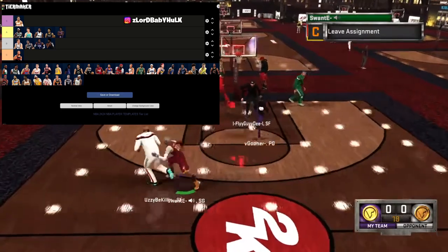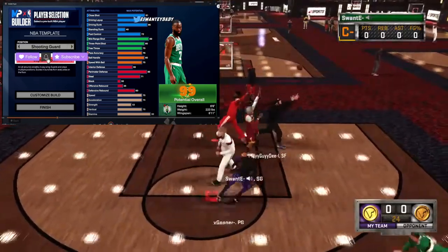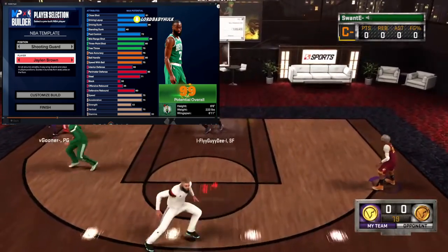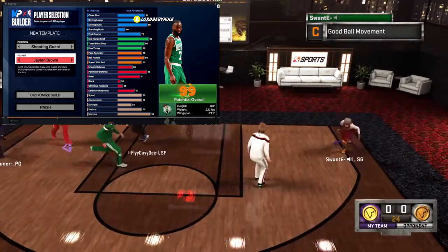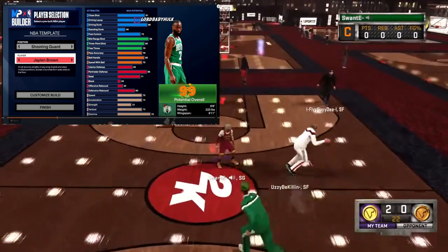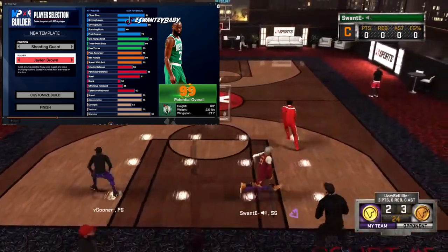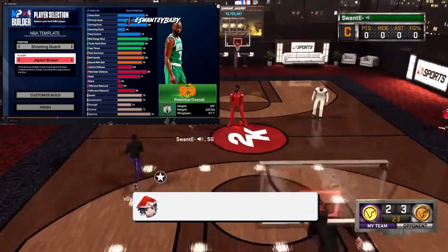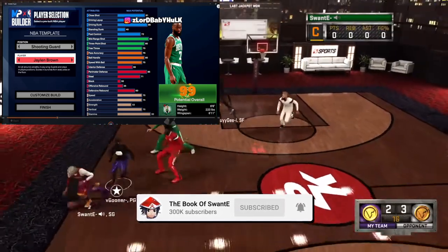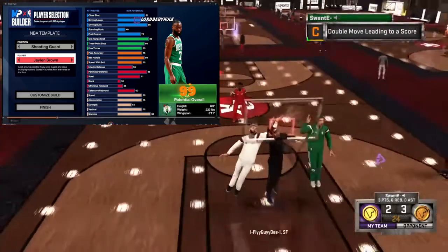Jaylen Brown — low A, definitely A or B. 87 driving layup, immaculate finishing, shooting pretty good, threes so-so. This definitely has to be S tier — the speeds though, playmaking's decent, you got some defense, finishing and shooting, you're 6'6 with some steal, perimeter defense, some interior, some defensive rebound. Just the acceleration is an F and speed is low. But definitely — yeah, maybe S or A. This will go into the S tier.